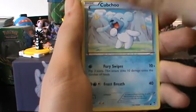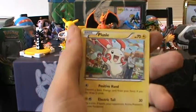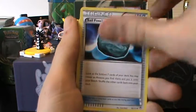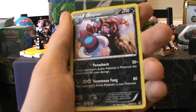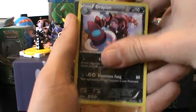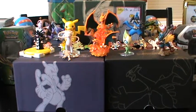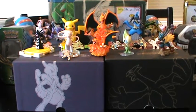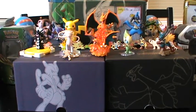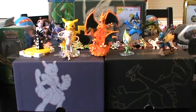We have Skorupi, Cubchew, Slack Off, Trapinch, Plusle, Sail Fossil, Tool Retriever, Focus Sash. Our reverse is a Drapion rare — nice! And our rare card is a Holo Landorus — cool. That's our first pack of Furious Fists being good to us with a reverse rare and a holo. Pretty sure I'll probably need both of them. Really cool looking artwork — put those two to the side so we can remember them later.